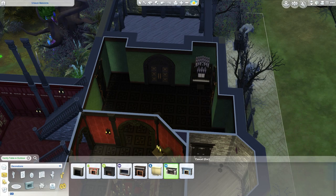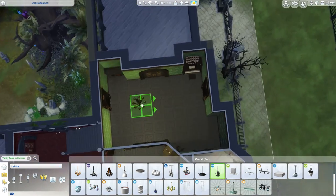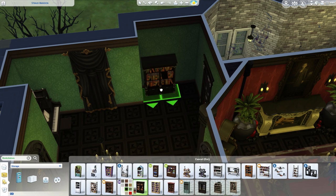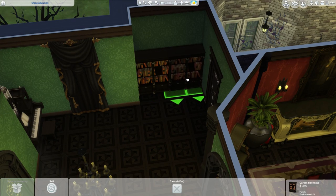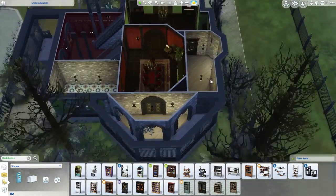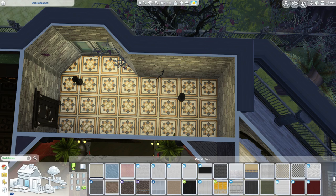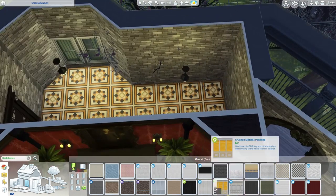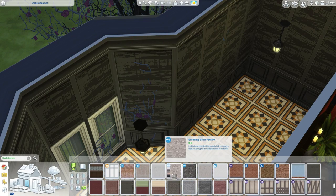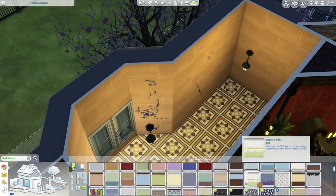Over here is going to be the lounge room. I was going to go with blue wallpaper but the red-to-blue felt too vibrant, so I took it down a notch and put green and blacks in there, which I think is pretty badass. The organ fits nicely into that corner, a fireplace in the other corner, and it just looks very dark and traditional — I feel like it would be very cozy but at the same time so cold.